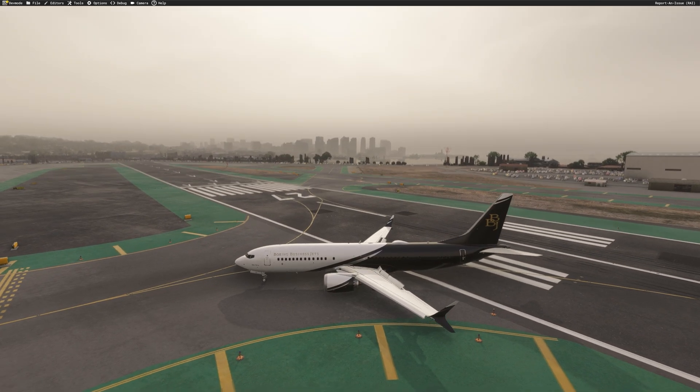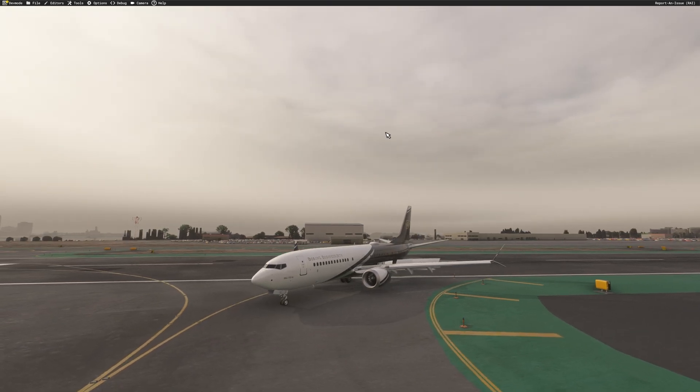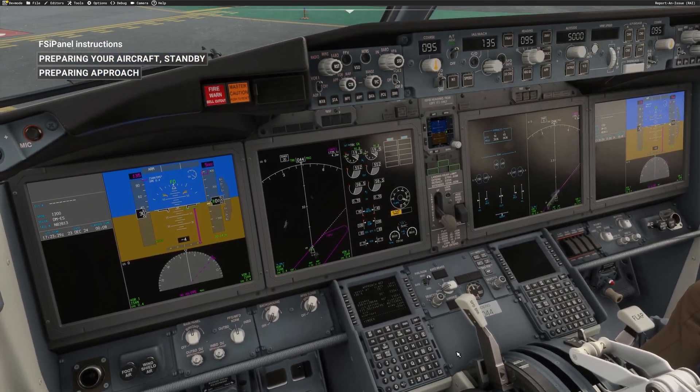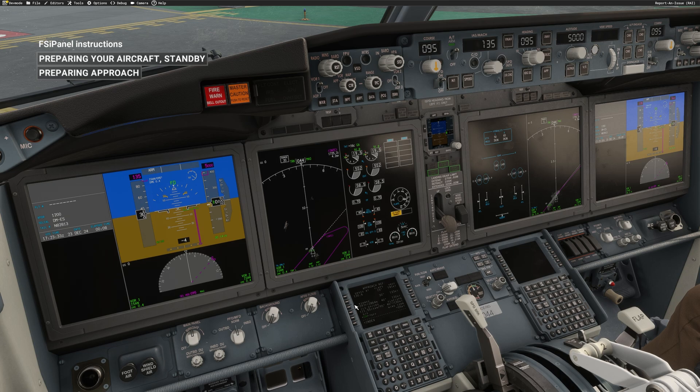The aircraft is still on the ground. If I bring up the flows, I can see 'Repeat Last Approach' or 'Cancel.' For fully supported aircraft — like the PMDG and others coming soon — you'd also have after-landing flows here. If you click Repeat Last Approach, FSI Panel takes care of everything. The flaps are already moving to flaps 5 — this time I'll follow with my hardware. FSI Panel is retracting the speed brake and repositioning the aircraft. Just watch and follow instructions.